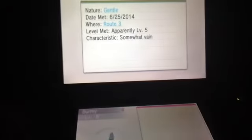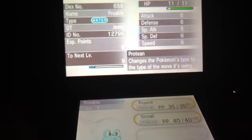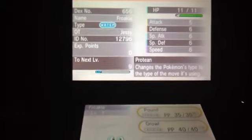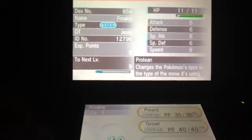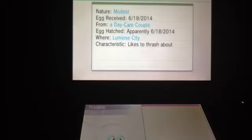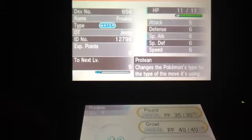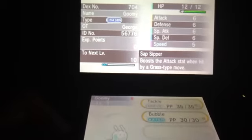We got this Ralts. And we got this Burmy — it's a Gentle nature, and there's the stats, and it's got Protect. We got this Froakie, which is another very good pull — it's got Pound and Growl, no egg moves. It's Modest nature, it gets hatched, and its ability is Protean. So that was very thankful. And I got a Goomy — it's got Tackle and Bubble, it's Dragon type, Quiet nature, and it's hatched.